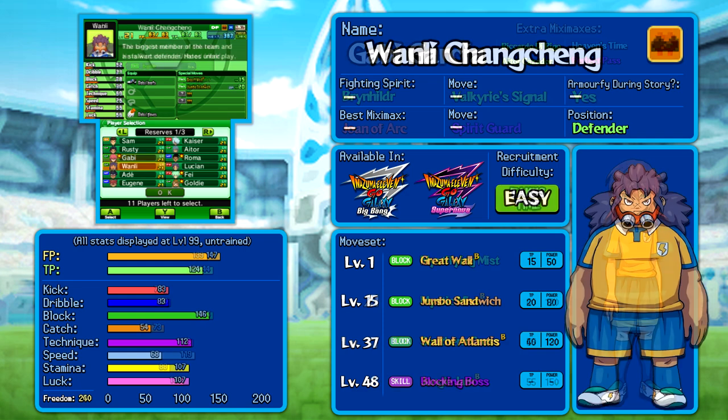If you want a different option for defenders, Wanli actually has slightly more block than Gabby, just not by much. Unfortunately, both Great Wall and Wall of Atlantis got reduced in power, though Great Wall is at least extremely affordable. Wanli is definitely quite good at defending, but he doesn't carry any of the gimmicks that Gabby or your own Earth 11 players do — so mainly just pick him if you like him.